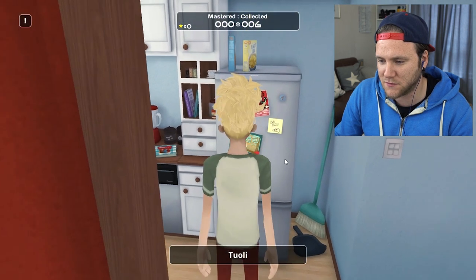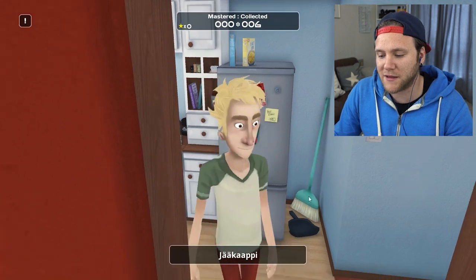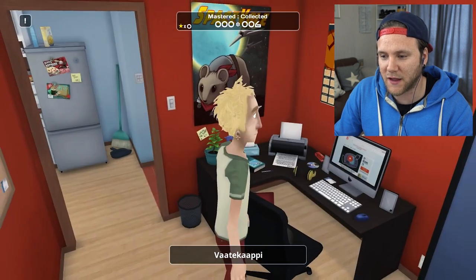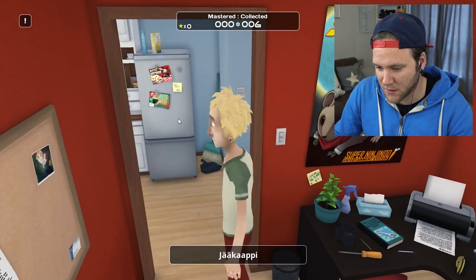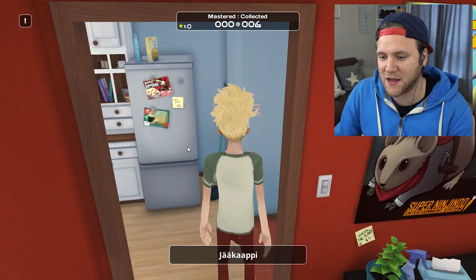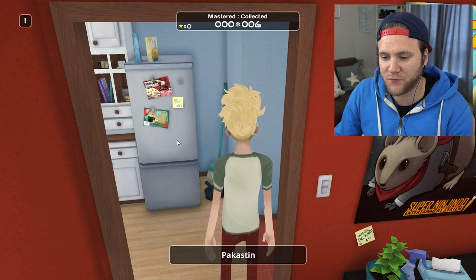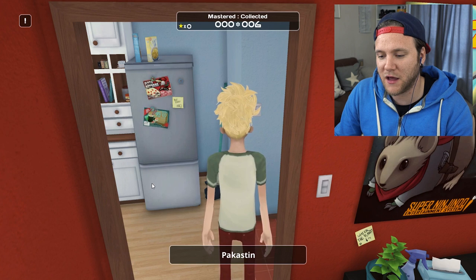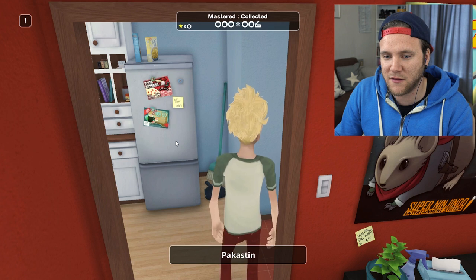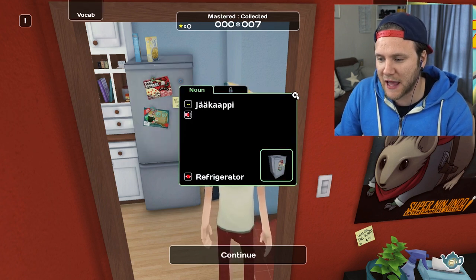So we've got fridge here, that's pretty important. Jääkaappi. Jääkaappi. Okay, so kaappi — that's similar to the wardrobe, vaatekaappi. Jääkaappi. Getting my head around the different A sounds as well, that's tricky. Jääkaappi. Well, that's quite important. Jääkaappi. Refrigerator — let's get that on there.